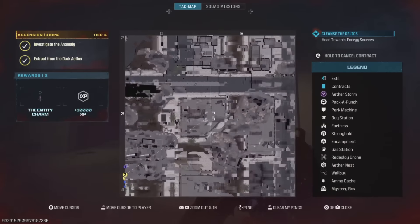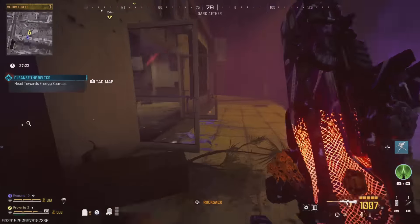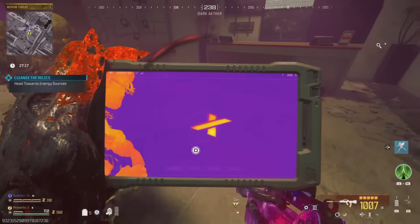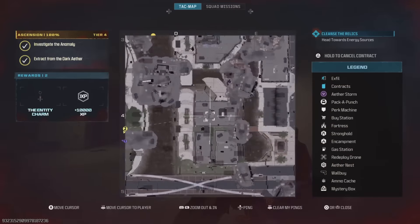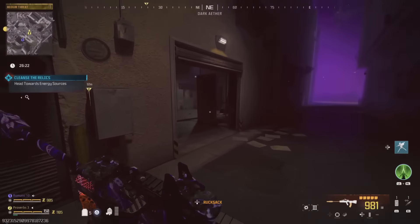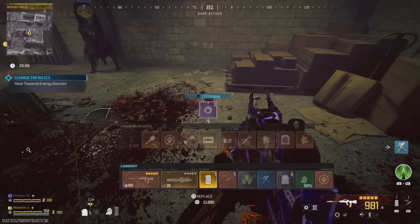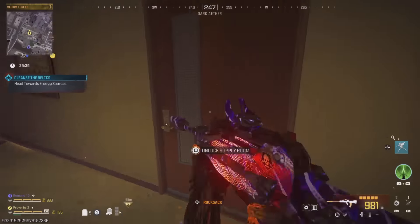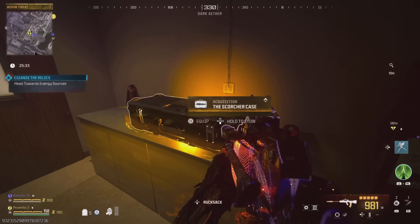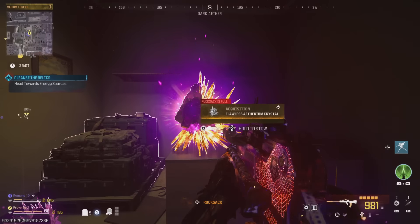Head to building 2 to find the second hidden X. Once it's been activated, return to the map to find the third X — for me it was in the building just across the street. Once you activate the third X, a storage key will appear so you can use it to unlock the storage room. Inside you will find a free Scorcher case, a blueprint for the MCW, and 3 pack punch crystals. You will get the same loot every time you complete this easter egg.